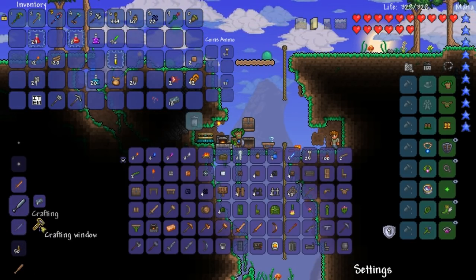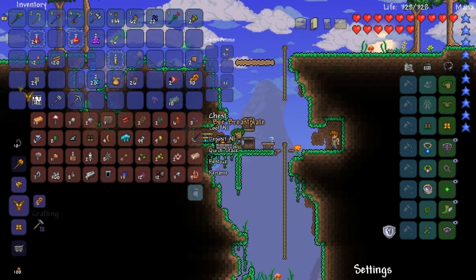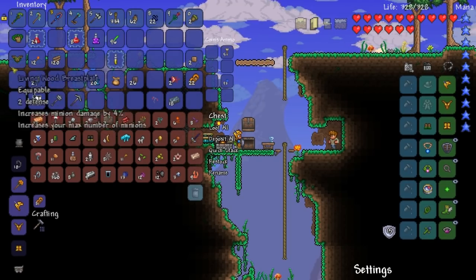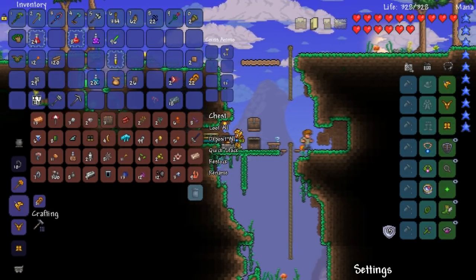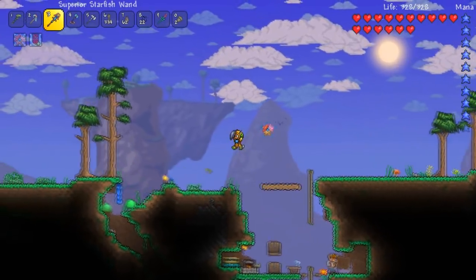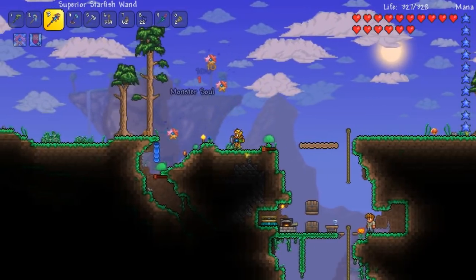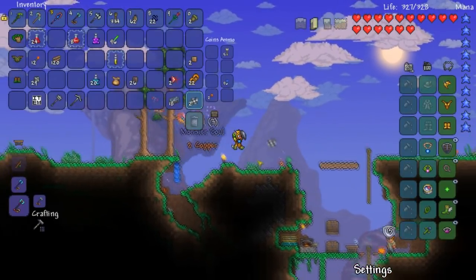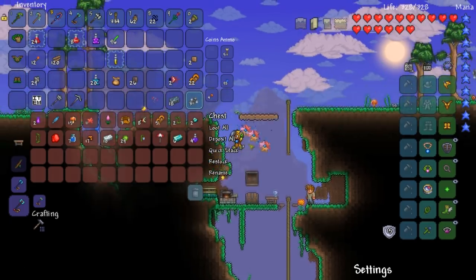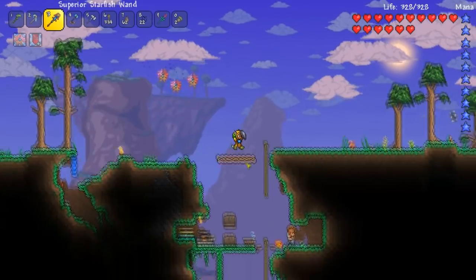Don't get distracted here. I don't know if I'll exactly use the bee staff, but I should, to be 100% honest. Actually, I do have an idea of what we're going to do today — we're going to try and fight the Thunderbird. I don't exactly remember how to spawn him, but I think what I'm going to do right now is build some houses, and I'll be right back.